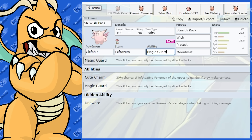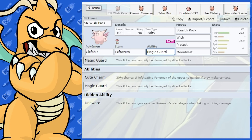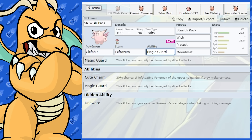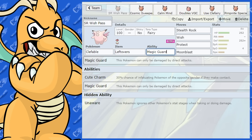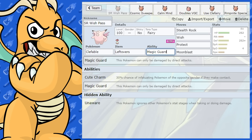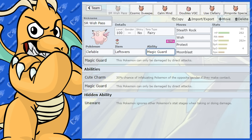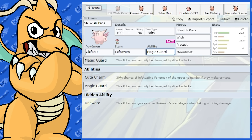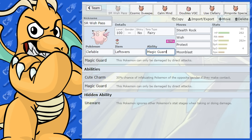As for abilities, Clefable has two very good ones: Magic Guard, so the Pokémon cannot be damaged by indirect attacks, and Unaware, which makes it ignore any stat changes — a very good ability as well. We've got Magic Guard for this set. Bulky sets can be annoying to face and a lot of times people try to use Toxic or Toxic Spikes on them, but Magic Guard ignores all of that so you won't take any damage from those.